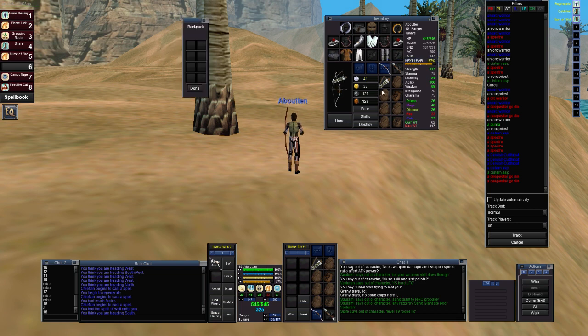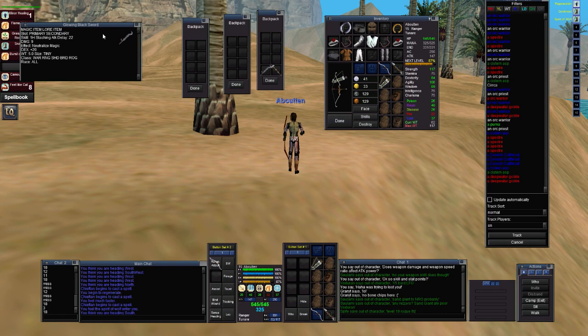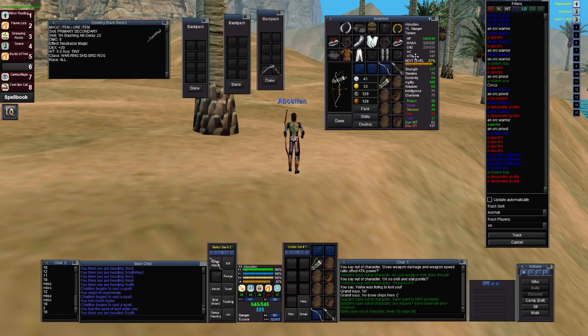One thing that was very interesting to me was dex. If you look at my attack power, it's 147. This item adds 20 dex — watch when I put this on. It bumps up to 362, so that's 215 attack power. Strength doesn't give me that much attack power; I can take off all my gear and it only drops by a little bit. But dex — if I take this glowing sword off, it drops by 215 attack power, which is quite a bit.